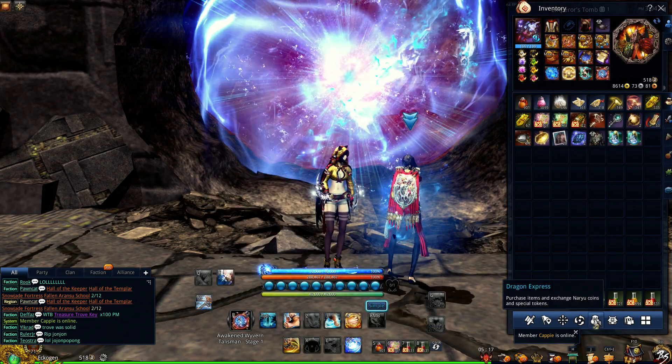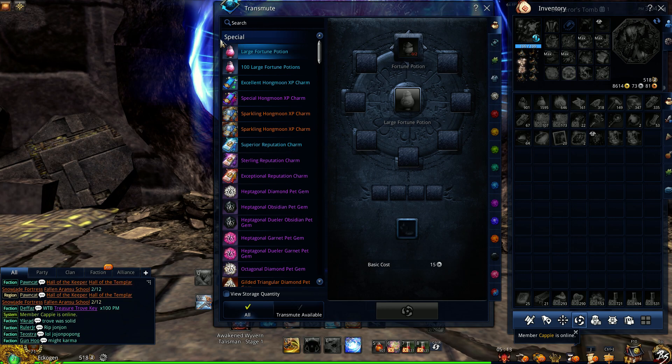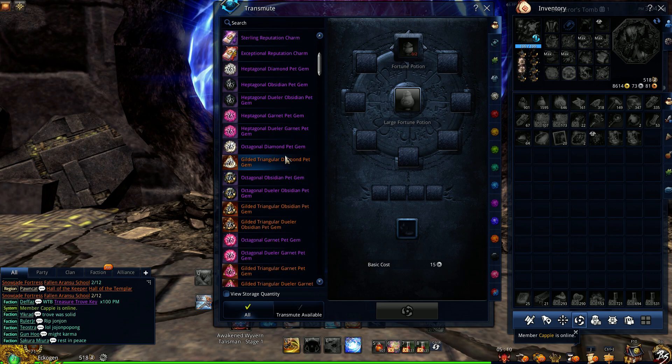So once you have the sockets unlocked, head over to your transmute. In transmute, under special, this is where you'll find the pet gems.